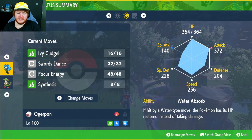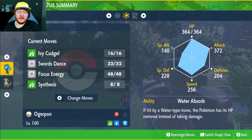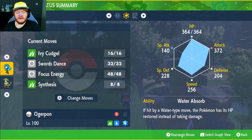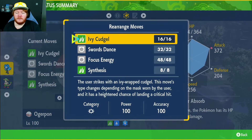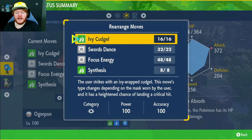EVs in HP and Attack, Adamant nature to boost that Attack even more, max IVs in everything except Special Attack, and the ability Water Absorb. As soon as we Terastallize we get a second ability boosting our Special Defense with this mask.